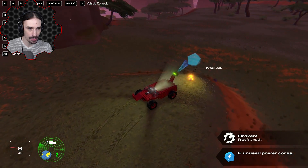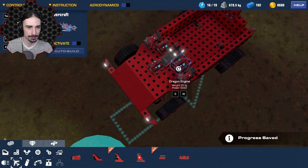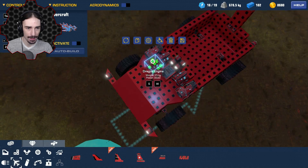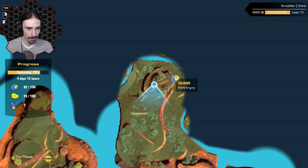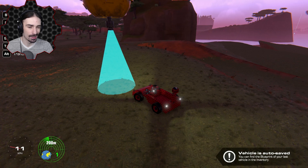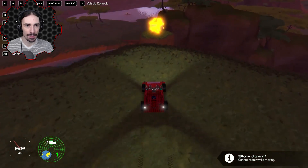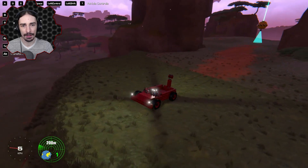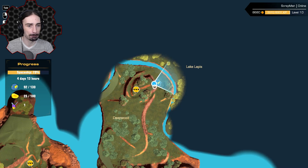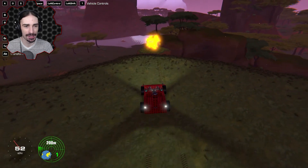Another big one over there! Power core - yes! I think with this I can add another dragon engine to increase our power on the ground. Power core unlocked - does that enable us? Yes! Now we can add another dragon engine. And this one - a raw engine. I don't have much use for a raw engine because I've got the dragon engines now.